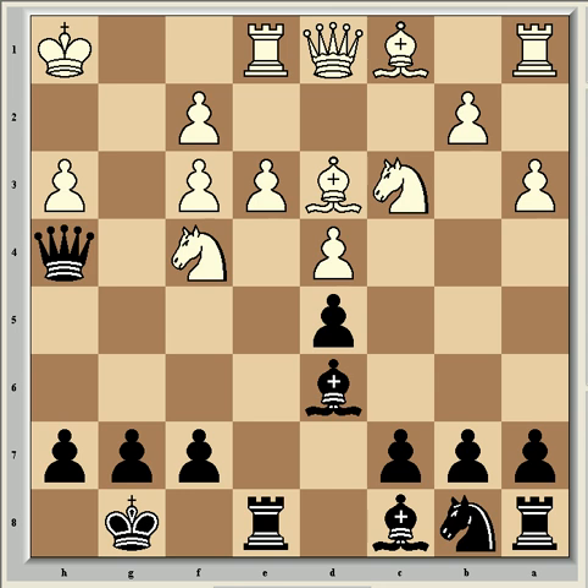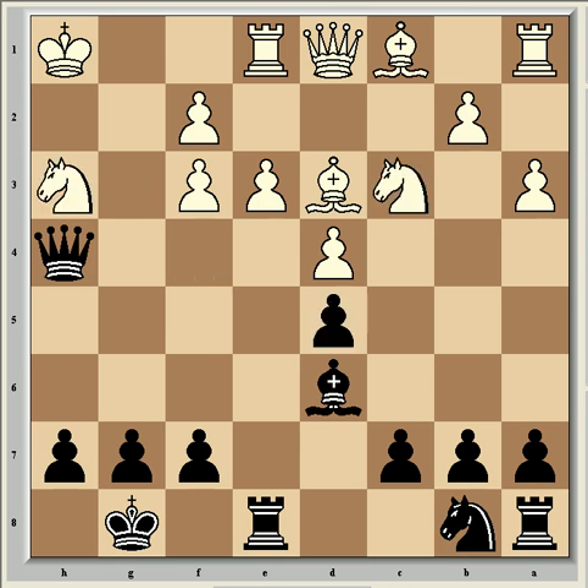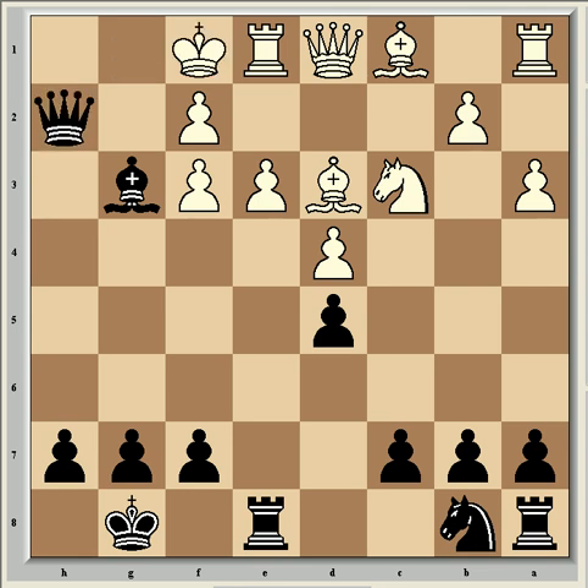So Nf4, and then came Bxh3. And then Nxd5 from van Wehly, which is pitiful really, but it was the best move — anything else leads either to mate in a few moves or a very strong position for black. For example, if he tries Nxh3, then Qxh3 check, and it's mate in four: Kg1, Bh2 check, Kh1, Bg3, the double check from the queen, Kg1, Qh2 check, Kf1, and Qxf2 mate.